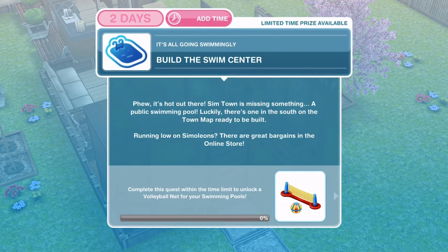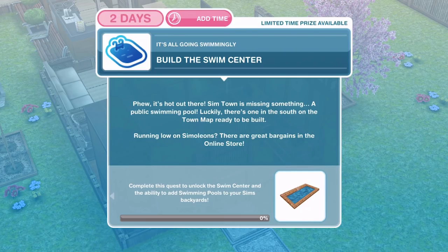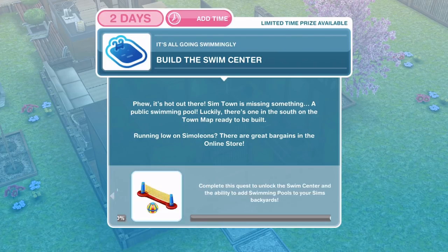There is a limited time prize on this as well. It says complete the quest within the time limit to unlock a volleyball net for your swimming pool. That's the limited time prize if we complete it within the two days. And like it said, as soon as we complete this quest, we will unlock the swimming center and the ability to add swimming pools to our sims' backyards.